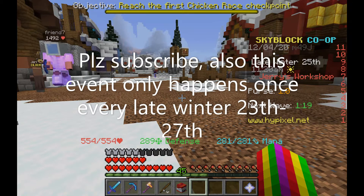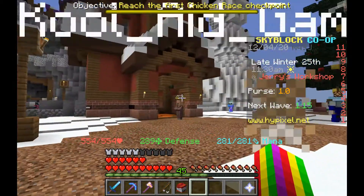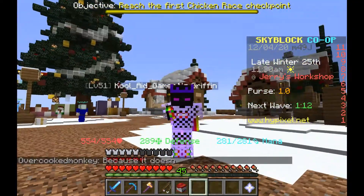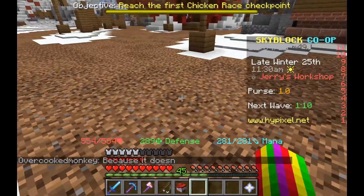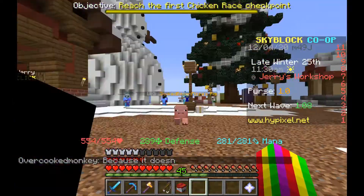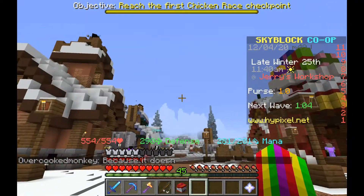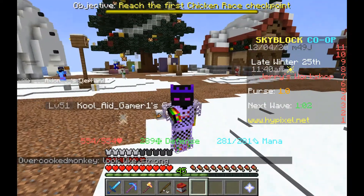What's up guys! CoolaGamer here, and we're back! Today I wanted to tell you guys about Jerry's Workshop. Basically, Jerry gets an attack, and you have to defend Jerry's Workshop. If you defend it well, then you get presents. It's pretty awesome actually.